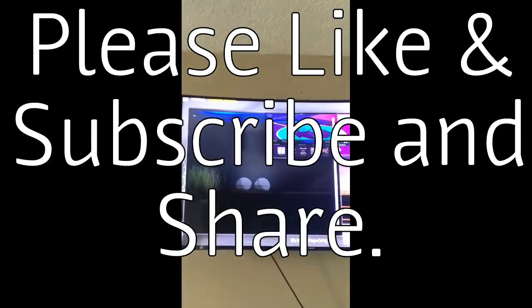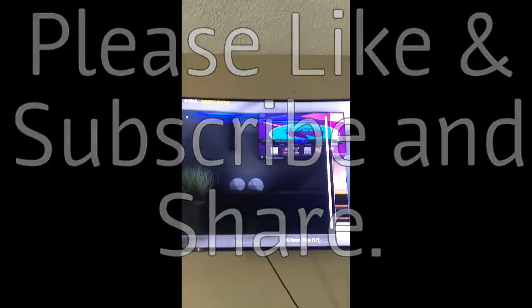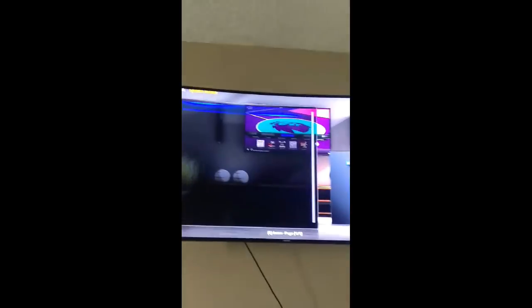It should pop up with other main events that are playing today. Pretty much that's how you do it — you just click on it, there are going to be different links, click on different links to see which one works best for you. Write down in the comments and let me know your thoughts. Thank you.